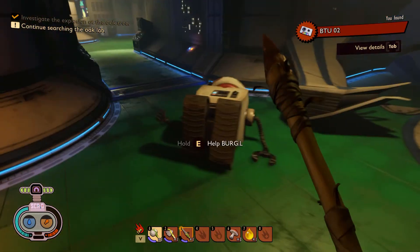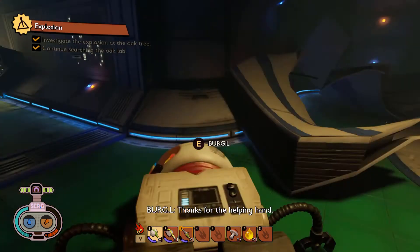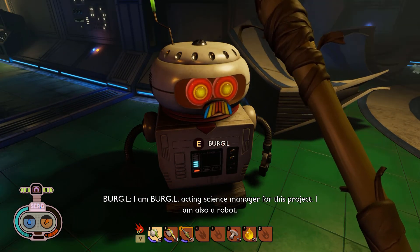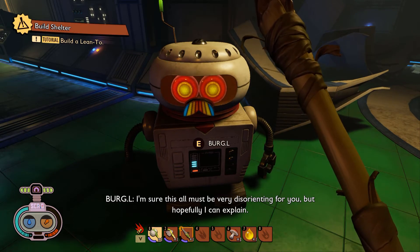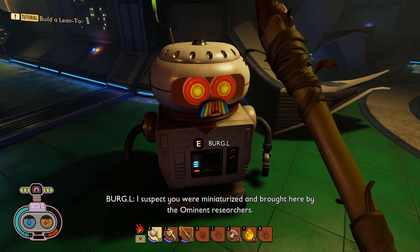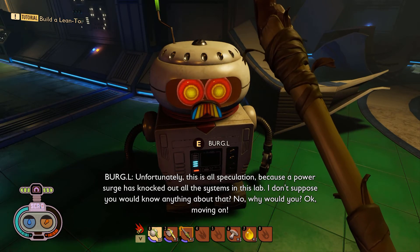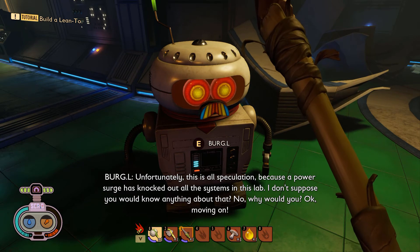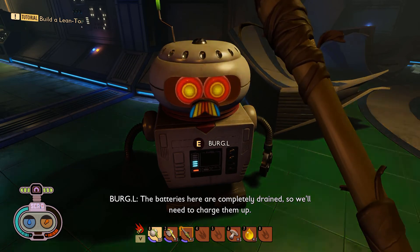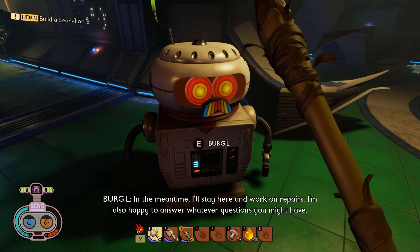Let's talk to him. Burgle says: 'I am B-B-B-Burgle, acting science manager for this project. I am also a robot. I suspect you were miniaturized and brought here by the Ominous researchers. Unfortunately this is all speculation because a power surge has knocked out all the systems in this lab. The batteries here are completely drained.' He'll stay and work on repairs and is happy to answer questions we might have.